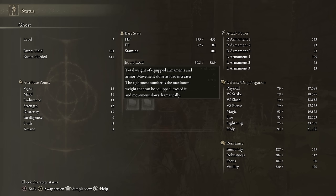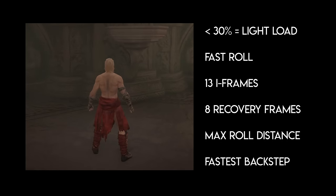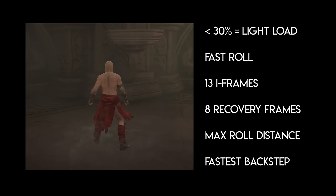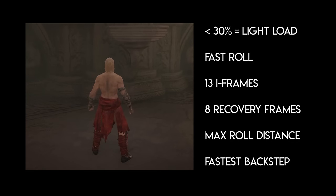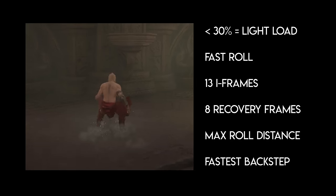Iframes is short for invincibility frames. If you play your character rolling back in slow motion frame by frame, during a number of those frames your character is completely invincible. A big part of this game is learning to time your roll so the enemy makes contact during those iframes. Toward the end of the roll, you transition to recovery frames where you're not invincible anymore but still stuck finishing the animation. At under 30% of your max equip load, that's a light load — a fast roll with 13 iframes and 8 recovery frames. You also roll farther and back-step faster. These numbers are in terms of running the game at 30 fps.